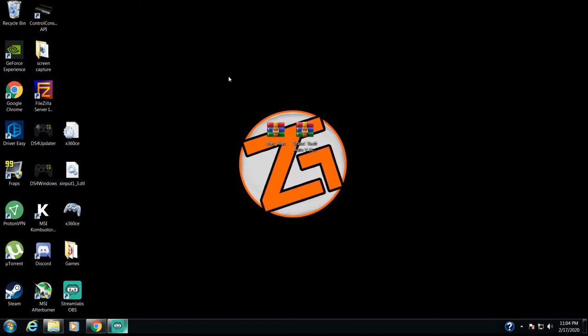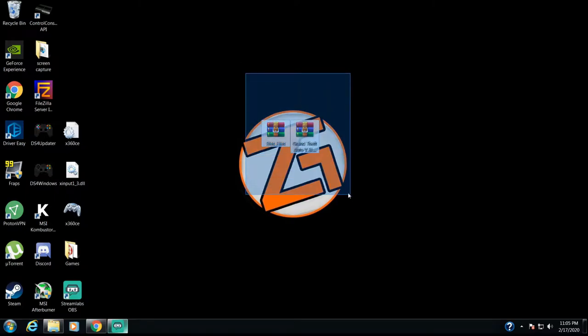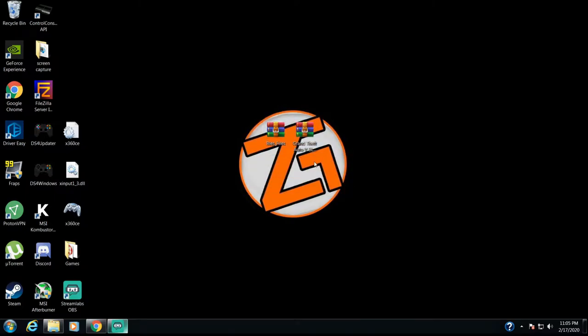The first thing you're going to want to do is go in the description and download these two files — these are what you're going to need. Now if you're a modder or you're on HEN or custom firmware, you already have WinRAR. It's what you need to open up all the mods that you download. If you don't, I'll leave that link in the description as well. Once you have that, go ahead and download these two files. These files are going to hold the other files that we need to actually convert it.